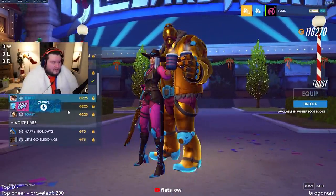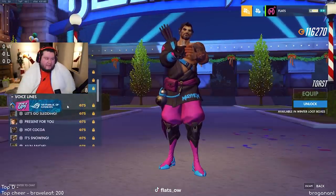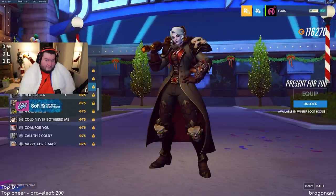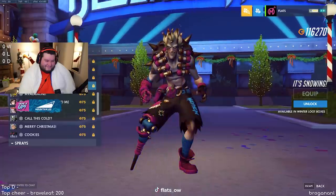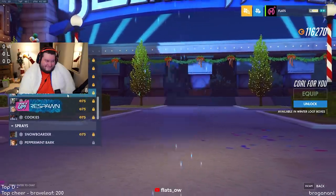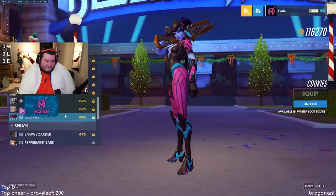Victory poses — Toast. That's actually phenomenal. Now let's do some voice lines, I'll turn up my headset and try to be quiet. 'Happy holidays.' 'Let's go sledding, I've always wanted to try that.' 'I've got a present for you.' 'Hot cocoa? Fine, Rain, I'll have some.' 'It's snowing!' 'Devil, where?' 'The cold never bothered me anyway.' 'Nothing but cold for you.' 'You call this cold?' 'I have no use for cookies.'